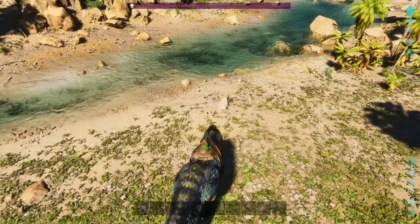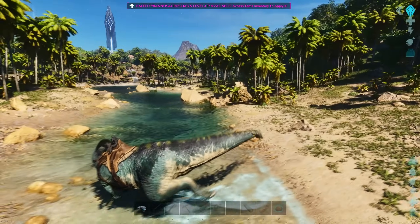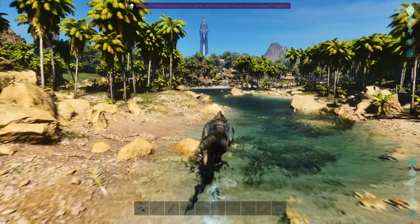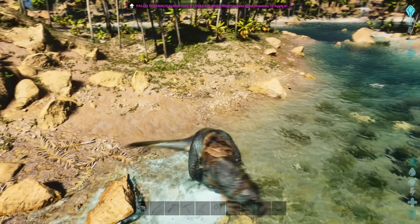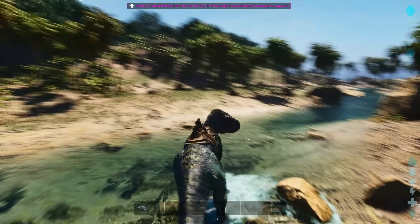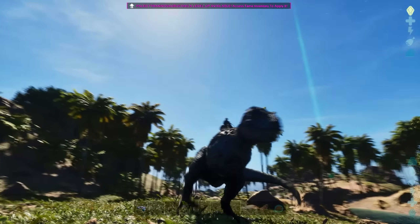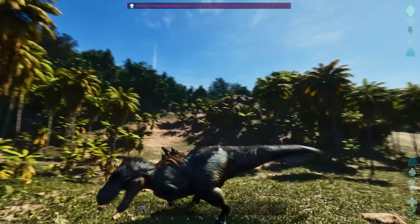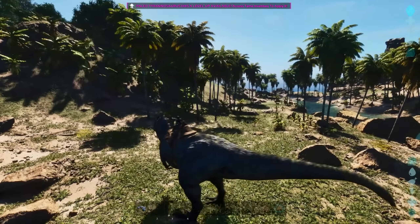Reminder: the stats are the exact same as a Vanilla Rex. This is not any stronger — it's just more mobile. It can do more, but with the same strength and power as before. On top of the directional attacks, it's really refreshing that it uses more than just the teeth — it actually uses its tail and feet as well. Really powerful.